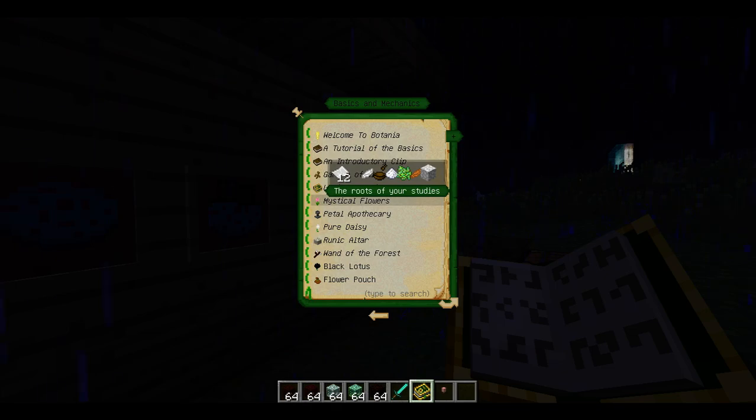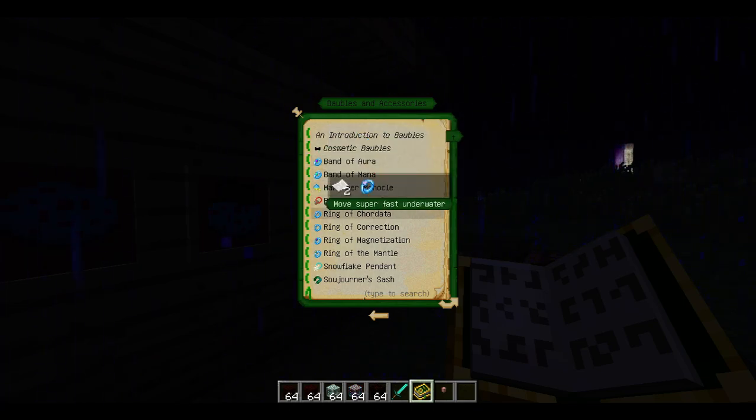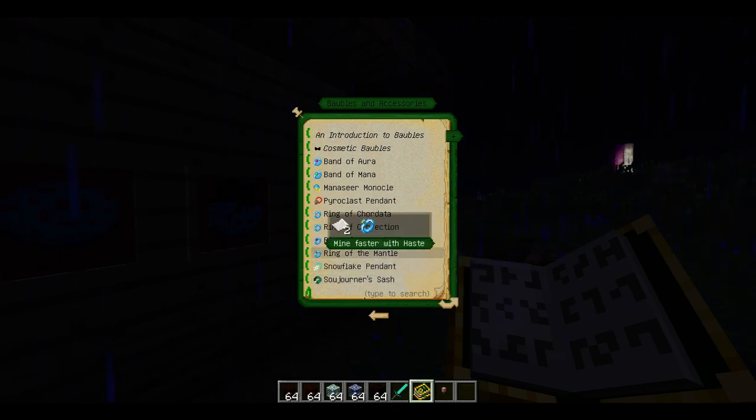Now I had to write a tagline for every single entry in the book, and that took a long time. There's actually a lot of stuff in this book, and now I'm starting to realize why people don't want to translate Botania. But either way, if we go into something that can be a better example, you can very quickly have a look through this and see what each feature does — so instead of having to read all of the entries, you can just have a very quick glance and figure out which ones you're interested in.